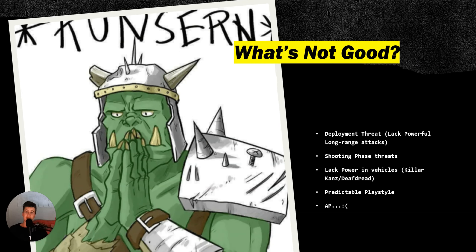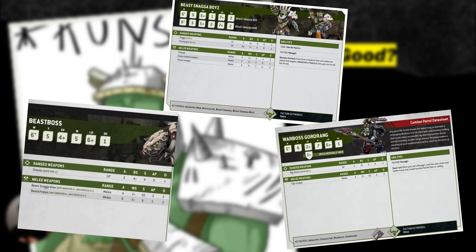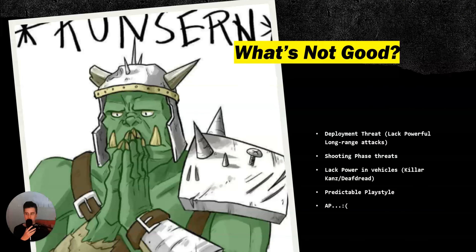The last weakness is AP — Orks suck at AP. The average AP of Orks is AP minus 2, and only specific units get AP minus 3 or 4, like Big Mechs with the Shock Attack Gun, Mek Gunz, Gazghkull, Mega Nobs, the Squiggoth, and Captain Badrukk. AP above minus 2 is hard to come by, which is why you have to prioritize those units in your Ork list. But those are the weaknesses — we can work around them.